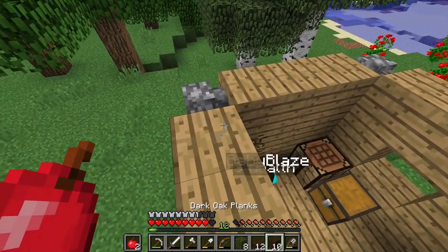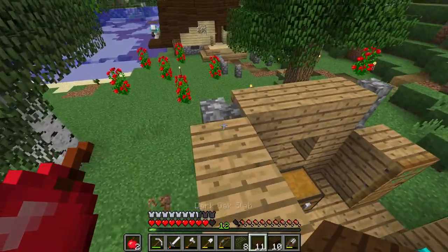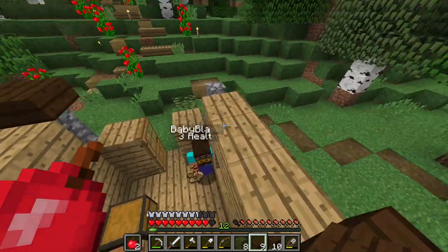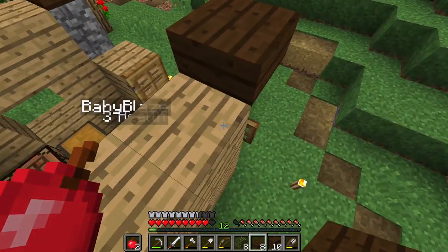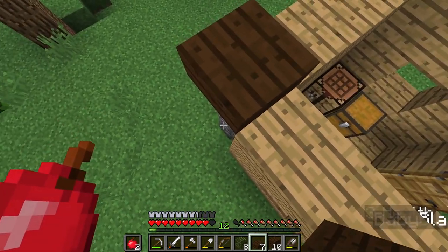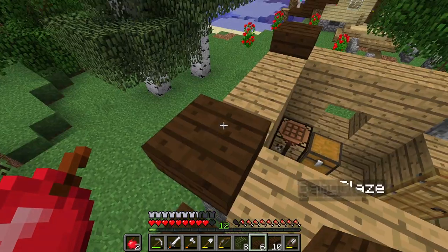I've gone ahead and started helping Blaze out with his house. It's a pretty standard one, 3x3, but I think with a little bit of help it could look really nice in the end. I'm just adding a bit of that pitched roof action we saw in Pigonatto's house.